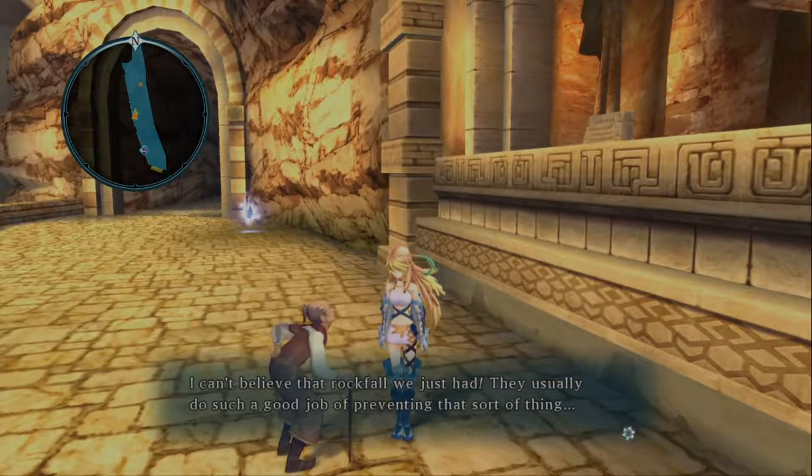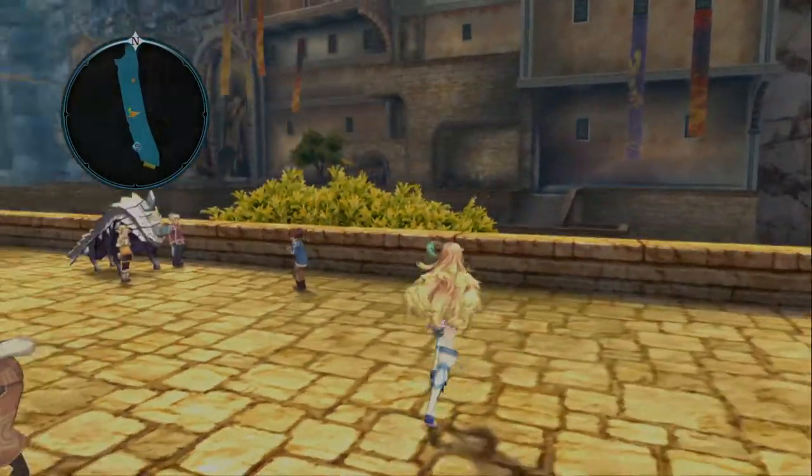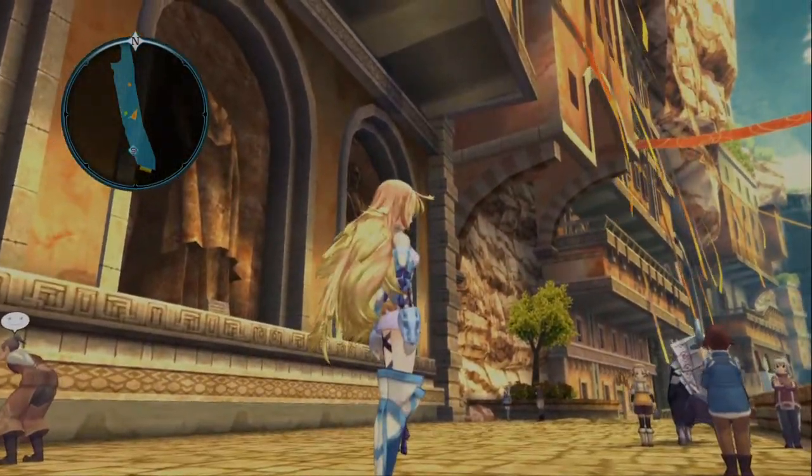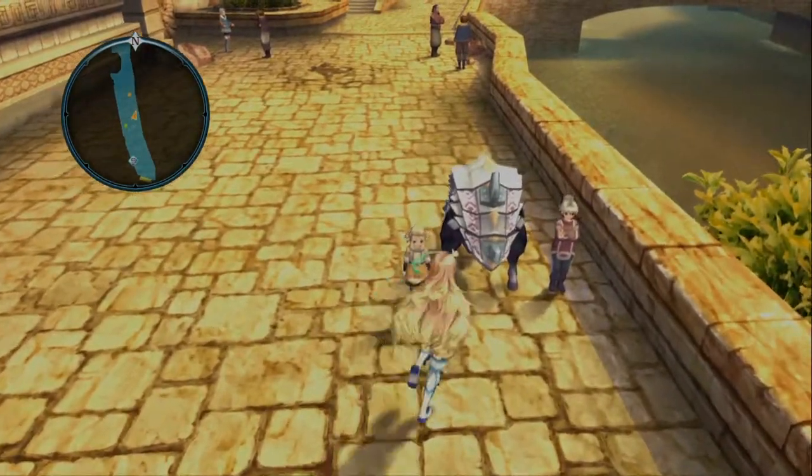Hello, sir. I can't believe that rockfall we just had. They usually do such a good job of preventing that sort of thing. Yeah, well, good thing everybody here is a fighter and we all know how to dodge it. Except for Layla and Elise, apparently.